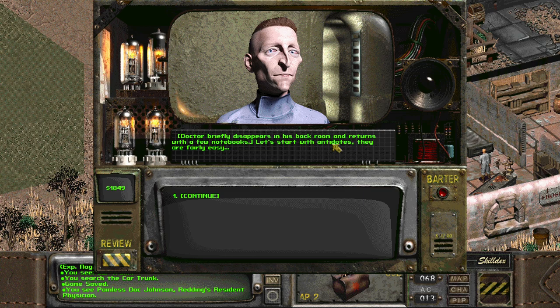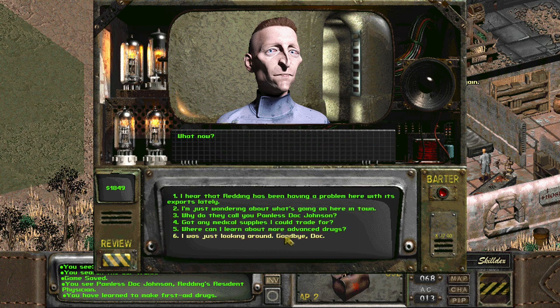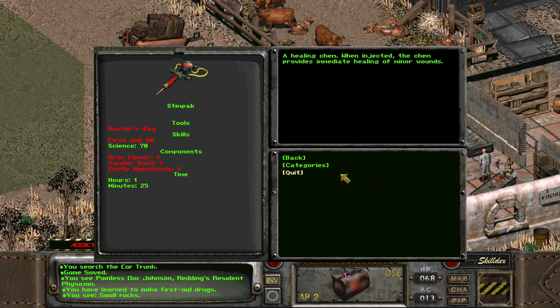Doctor briefly disappears in his back room and returns with a few notebooks. Let's start with antidotes. That's not fun. Let's hope there's something better as well. Let's see - drugs, and oh, stimpak and super stimpak! Wow.